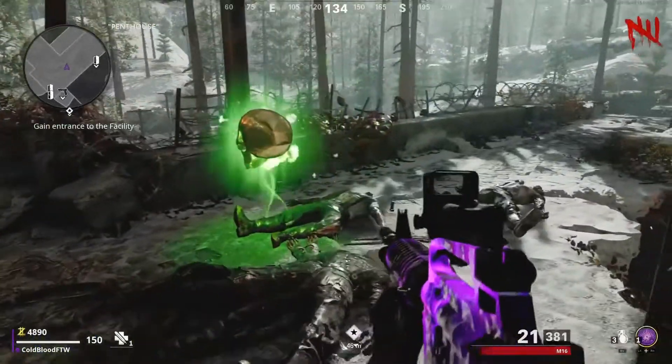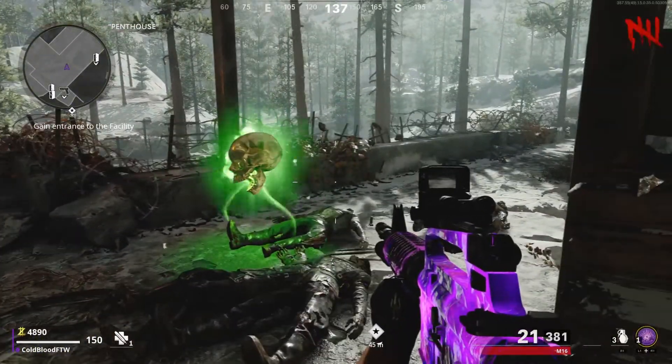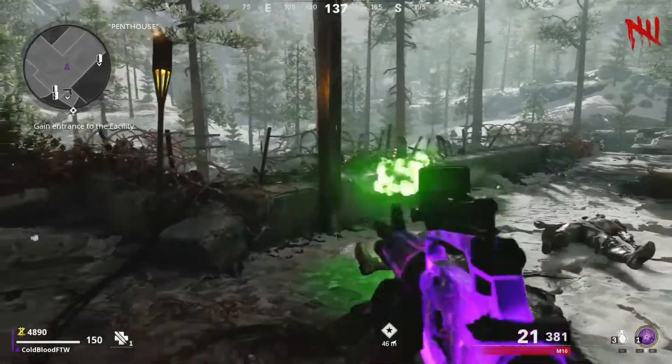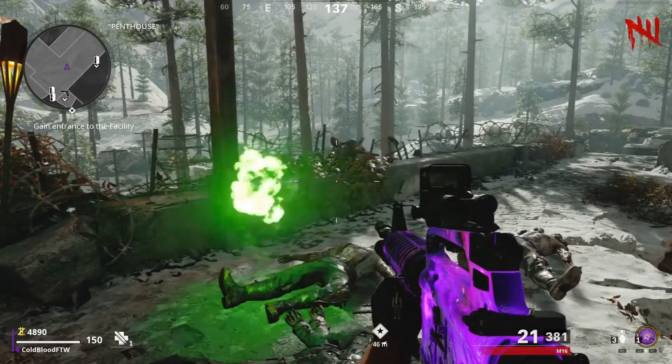First thing you want to do is come up here on about round four — it only costs two doors, fairly easy to get to. It's just on the top of the building here, which is Nacht der Toten. If you're not familiar with it, I'm sure you can find this area.